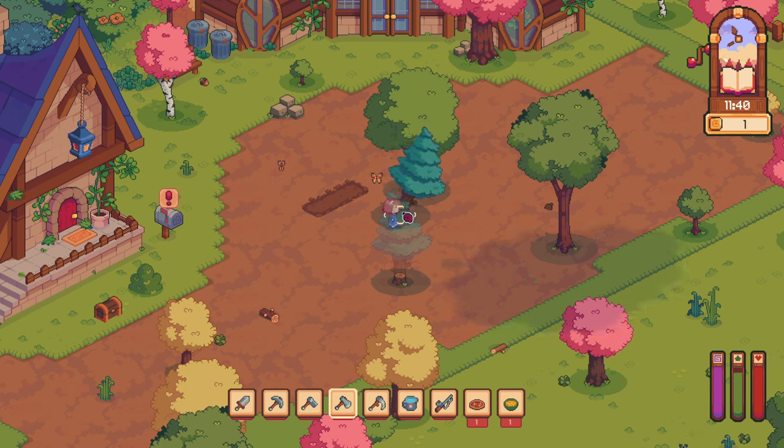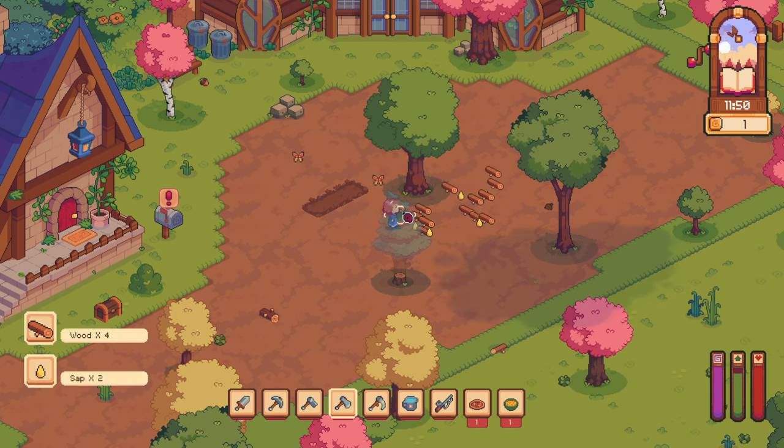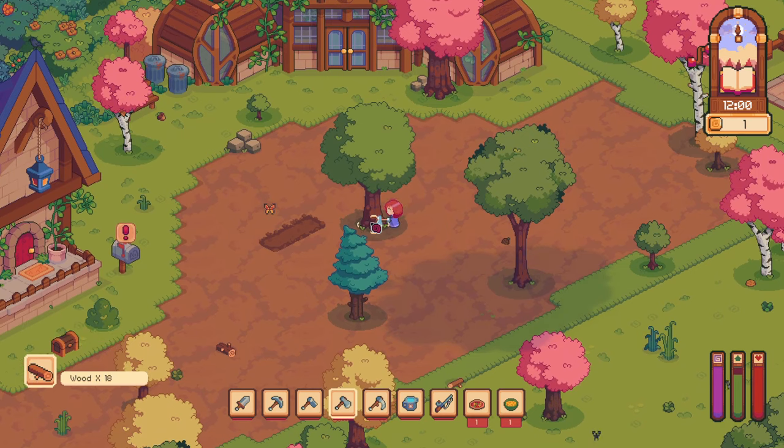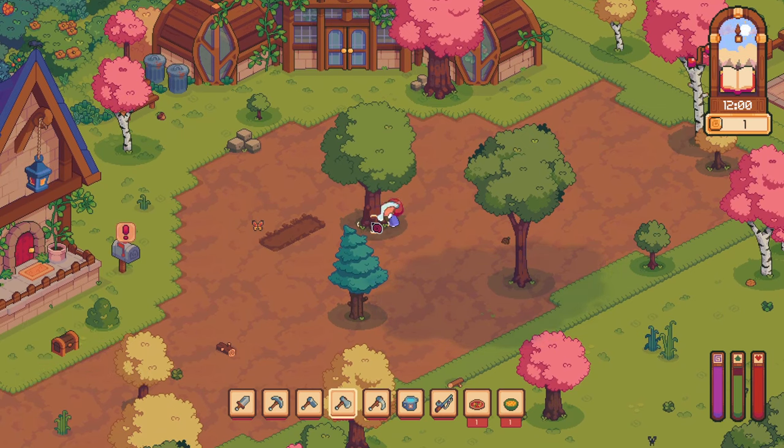Okay, so it looks like that green bar is stamina, health, and I'm guessing purple is magic. Alright, I'm seeing sap — that's already giving me a little bit of Stardew Valley vibes.